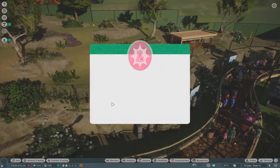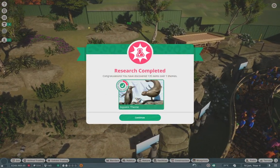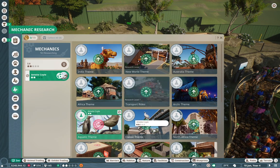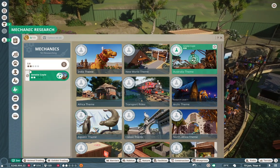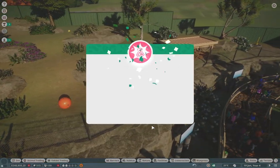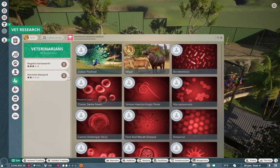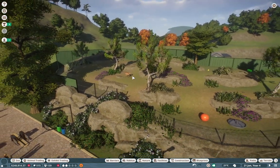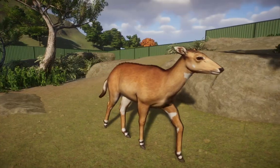We're just chugging away at the research, trying to unlock all the themes first so we can start building with a ton of stuff. Let's go for Australian — I'm really feeling Australian today. And yeah, nilgai are fully researched, so we're just going to start some research on peafowl. I finally learned how to play the game, you guys.